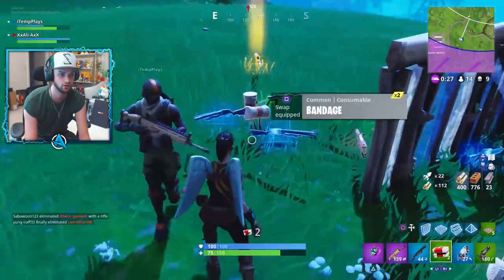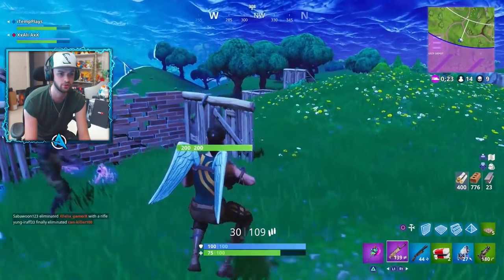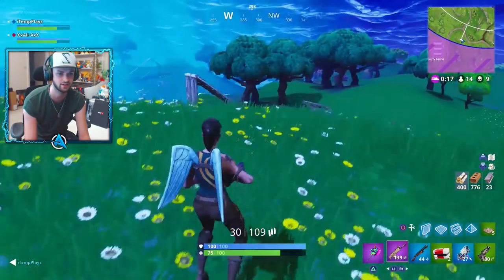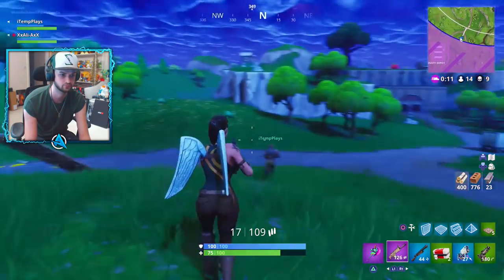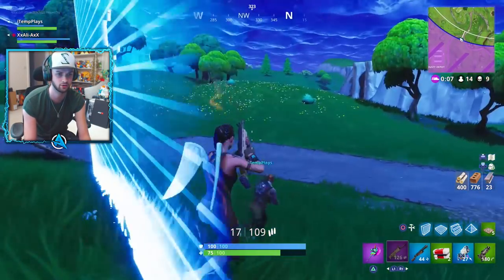Watch out back — there's a team running over right now, at 290 or so. Storm's coming in, I see people at 5 o'clock. It's scrappy — someone take what you can, grab everything. Maybe there's a scar here for you. Scar, materials, ammo — you grab the chug, right? That's a strong scar — do you want it? Let's go now with the other one. They are in a gunfight — if we keep an eye on those guys to our left, we get some easy kills.